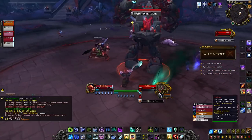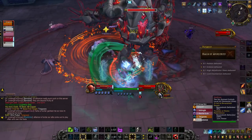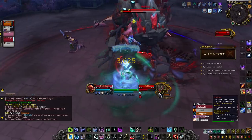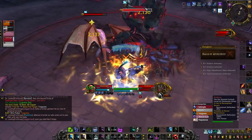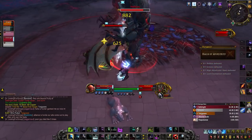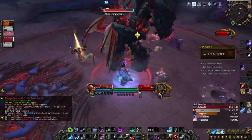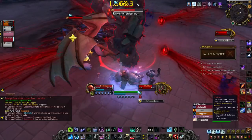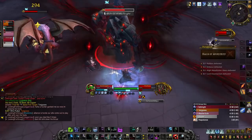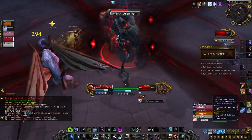The first boss is Halkias. He has a couple mechanics. The most prominent one is a big red ring around him — stay within this circle to not get constantly feared. If any of your party members are found outside of this ring, you're basically going to get feared forever. Halkias also has two main attacks: one is a slam which will target the tank, the other is called Heavier Debris. Whenever Halkias slams the tank or throws debris around, it will leave puddles on the ground. Standing in the puddles will cause damage, so you have to use a lot of the room to move him around.